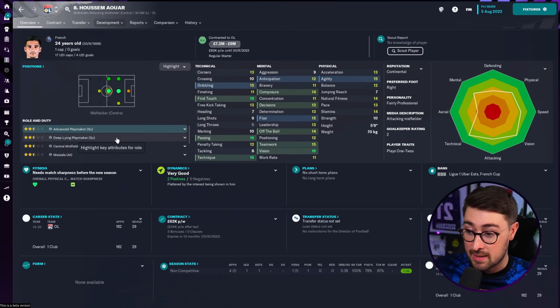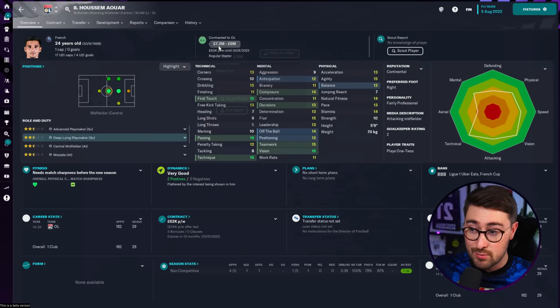Continental reputation, £7.2 million — I don't think you can go wrong. He's made his France debut and he's only 24, so he could get a little bit better. He's linked in the game to Wolves and Gladbach, so top-division teams from the Premier League and Bundesliga rate him. I think he's definitely a bargain. Husam Awar is choice number four.